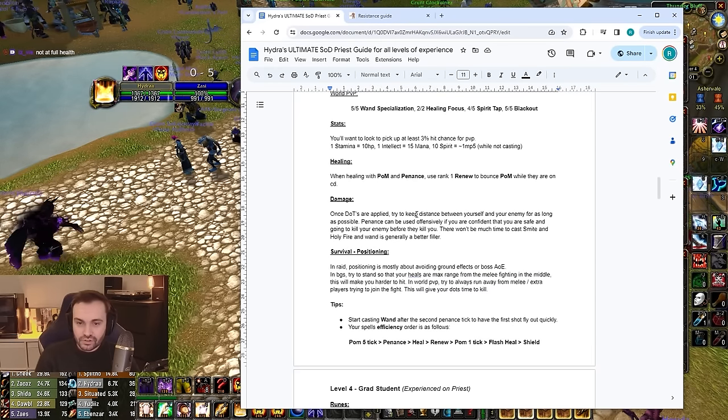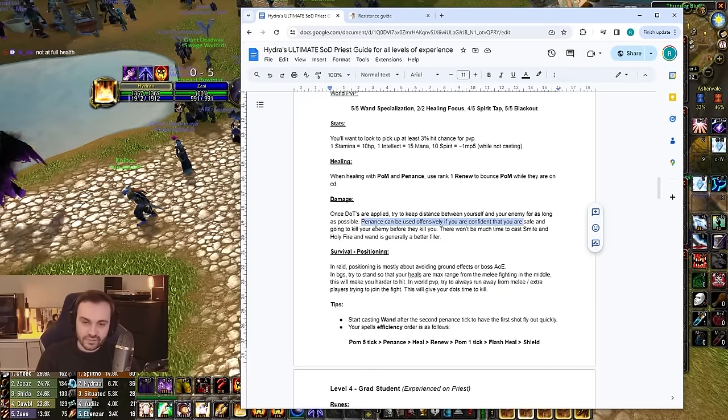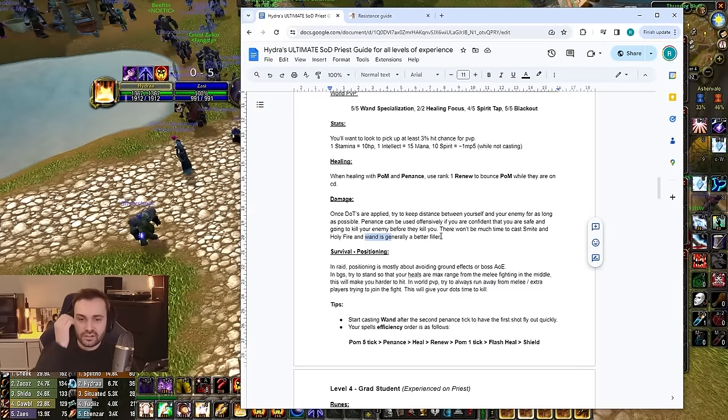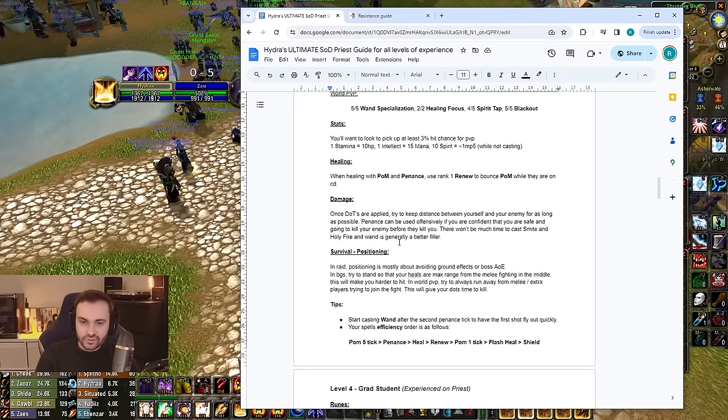Generally, press Prayer of Mending and Penance on cooldown, then bounce it with Renews in between. For damage, once your DoTs are applied, keep distance from your enemy — this is mostly for PvP. Penance can be used offensively if you're confident you're safe and more experienced, but know whether the enemy can kill you or pressure you first. Smite and Holy Fire don't get used much — the wand is actually a great filler at level 25 because it's free, doesn't trigger the five-second rule, and lets you regen mana while attacking.